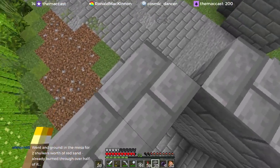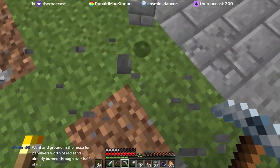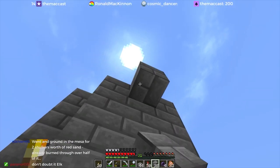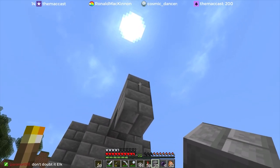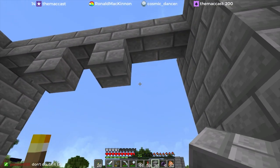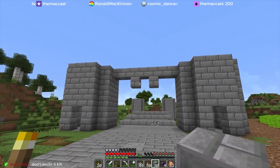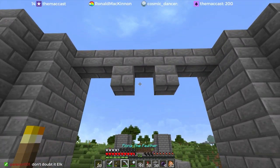So this gives us enough room should we want to do a gate or portcullis or something across here, that we could do something sort of interesting. I don't know if I'd do stone - I would probably do something more like wood or something. But that's enough clearance that it doesn't feel claustrophobic, no matter what we do up there.